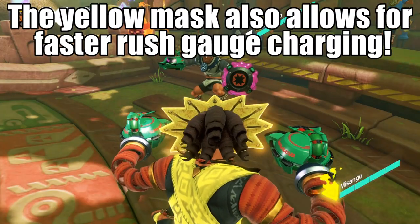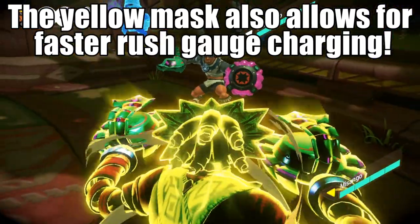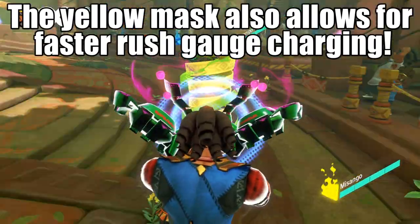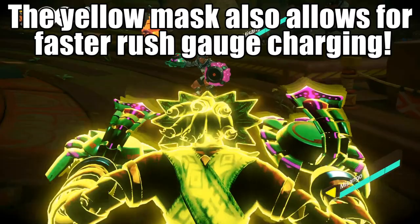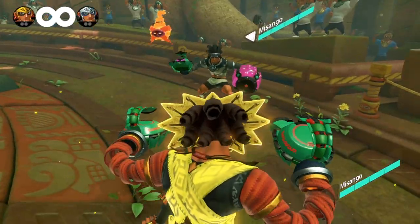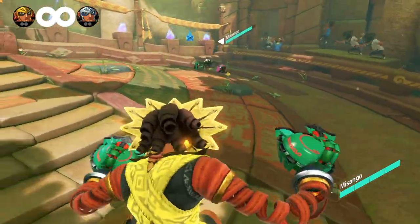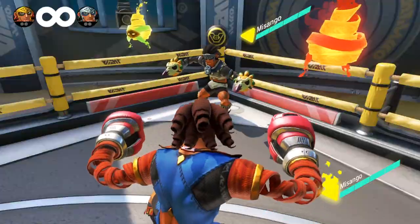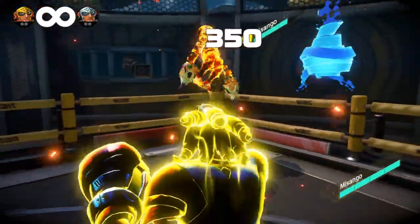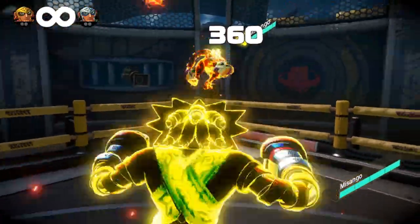The yellow mask will give Misango a barrier that activates when he uses a rush attack. Make sure to activate the rush while wearing the mask, as activating the rush then wearing the mask will not trigger the barrier. Also, wearing the yellow mask has the downside of decreasing Misango's grab damage from the usual 160 to 150. There is some information out there saying that this mask will decrease rush damage, but I have not found anything that supports this.